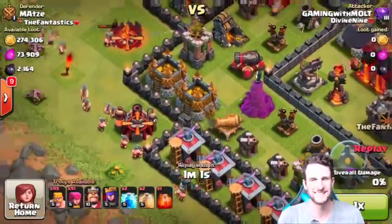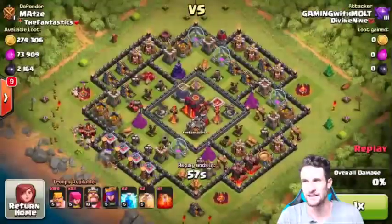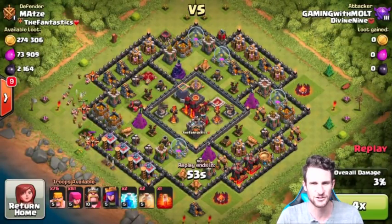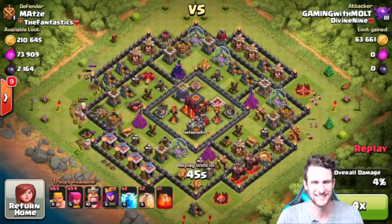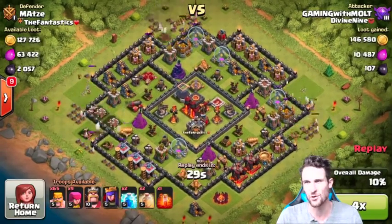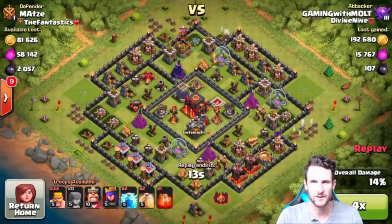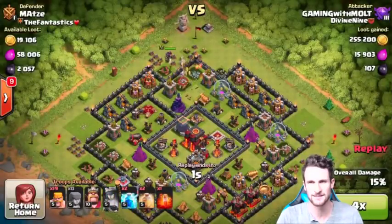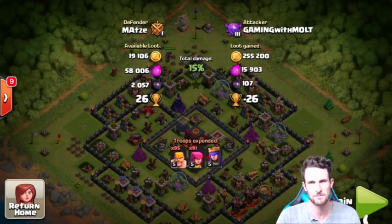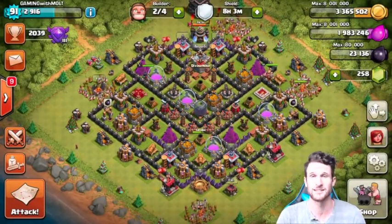This guy just left his storages out like that - over here too. So I was like, of course I'll give you a free shield without a doubt, as long as I can come in and take your gold. So we easily take that gold in the corner, we easily take the gold down here at the bottom, and then we easily take the gold up at the top. I drop off my barbarians as a shield, use the queen, finish it up - we got almost all that gold, 255,000. Now let's jump into a live attack and we're gonna come back and upgrade some stuff.